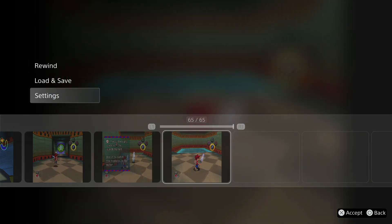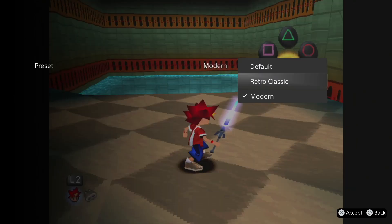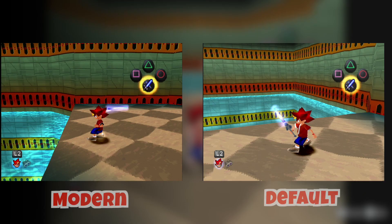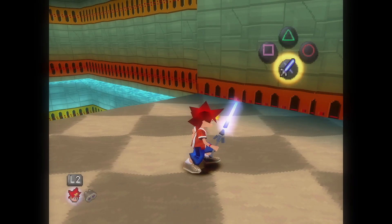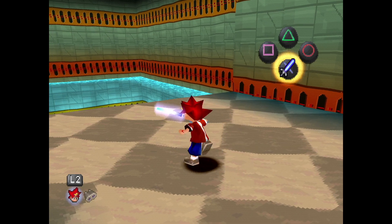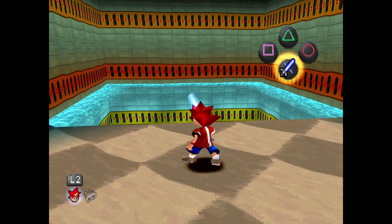Alright, to wrap up Ape Escape, let's change it from modern to default. Like I said, I think it looks the same only brighter. This game came out when I was in my 20s and I thought the controls were really cool. Now in my 40s, I can't adjust to them at all.